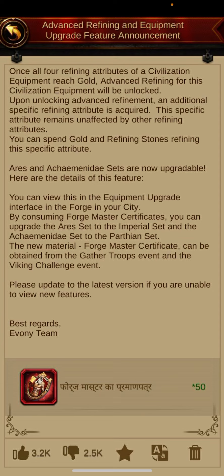The rest of the items to upgrade more equipment for better buffs you are going to get from the Gather Troops event and Viking Challenge event. In the second-to-last paragraph, the detail is given: the new material forge master certificate can be obtained from the Gather Troops event and the Viking Challenge event. From Gather Troops you are going to get 40 forge master certificates.